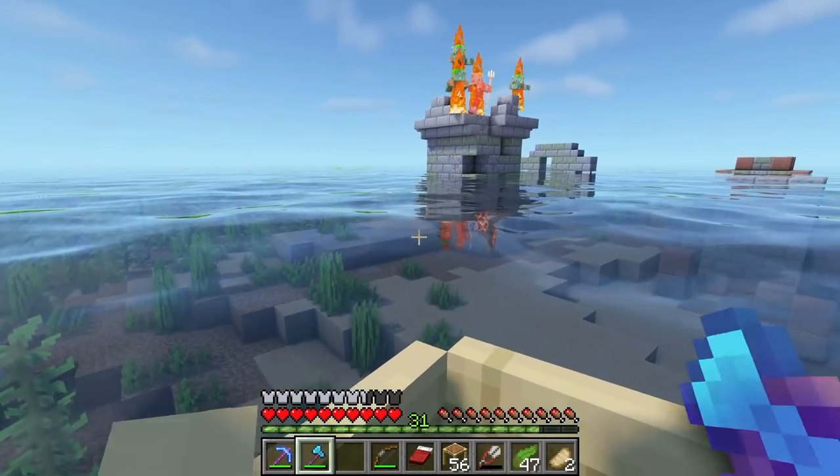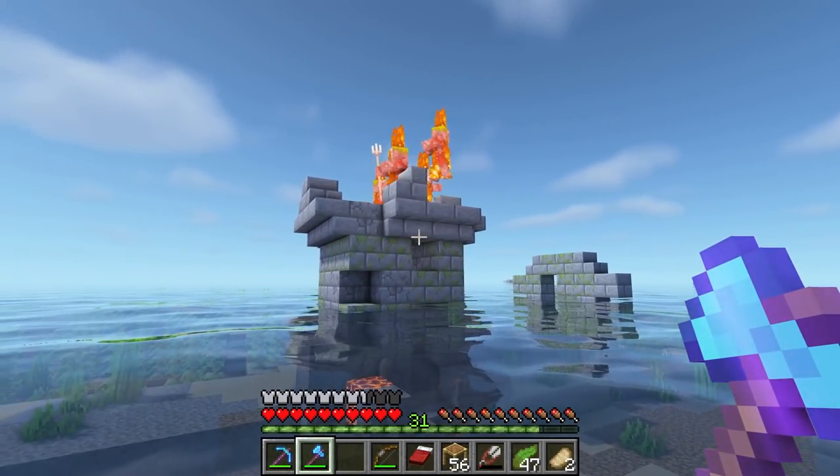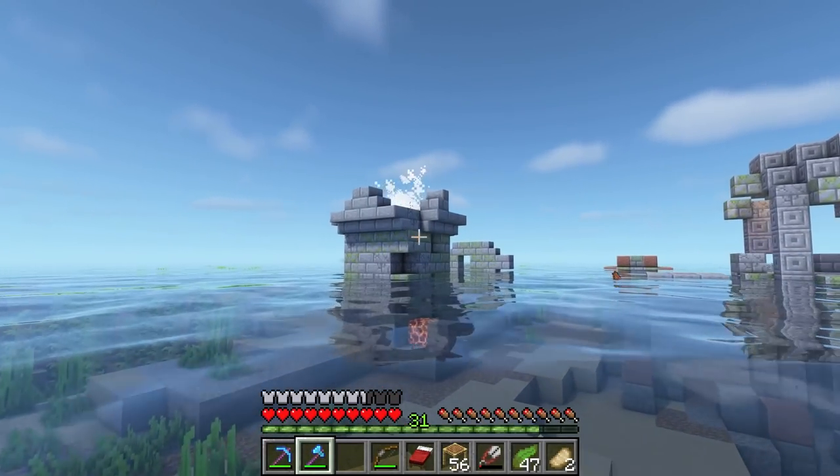These guys are unbelievable - the water's right there but they refuse to jump off the platform and save themselves. I guess zombies really don't have any brains at all.